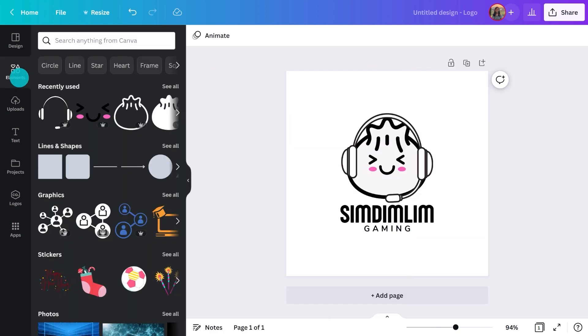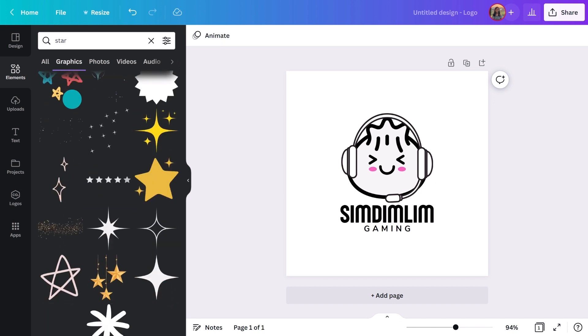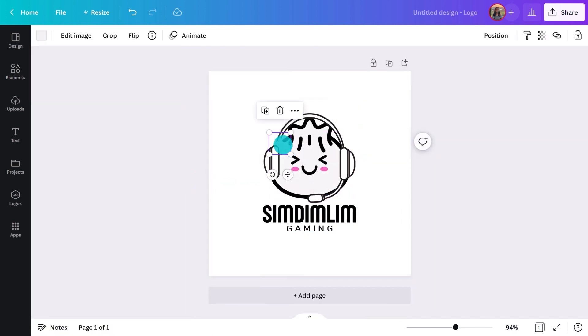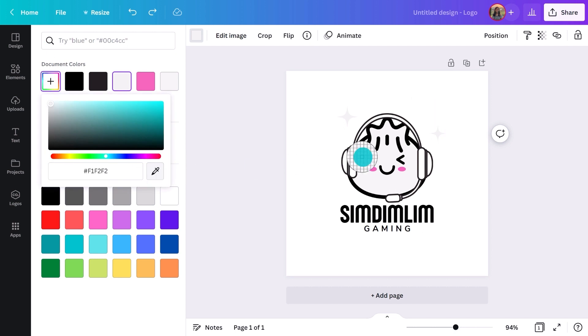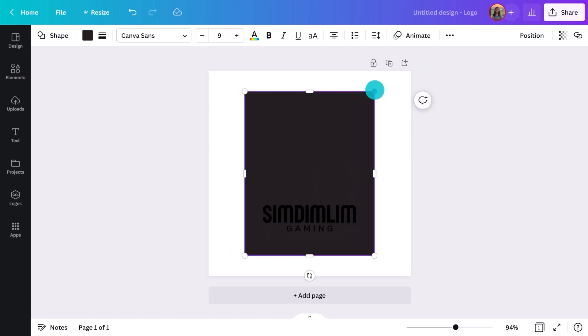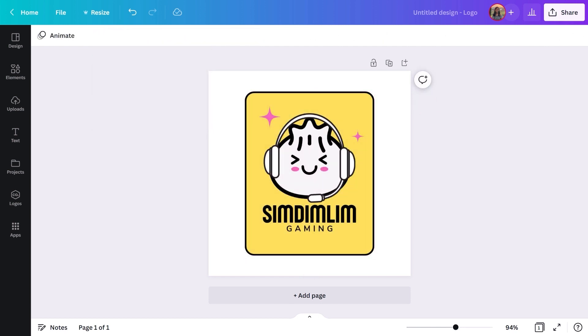Still missing something. What about this? Yeah, that's working. I'll add another one here and choose the same colour as the cheeks by using the colour picker like this. I'll add a simple background. And we're good to go. This logo is easy to remember and it's going to make a solid first impression for my audience, hopefully converting them into loyal fans.